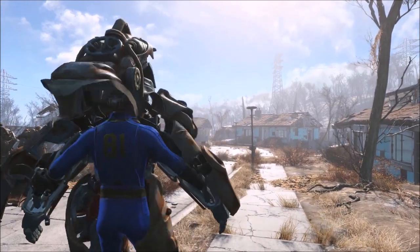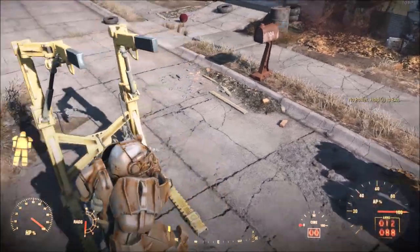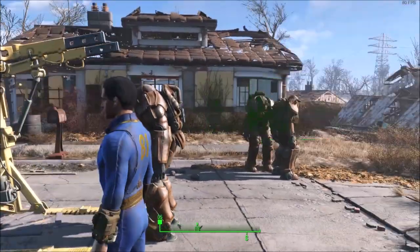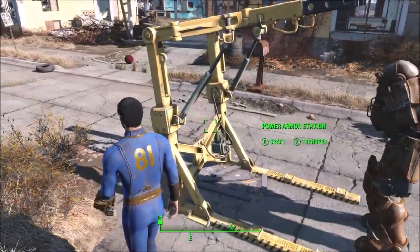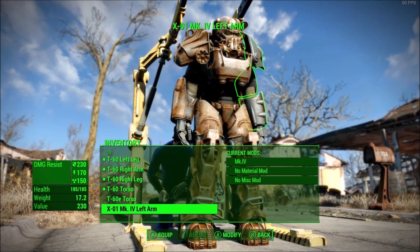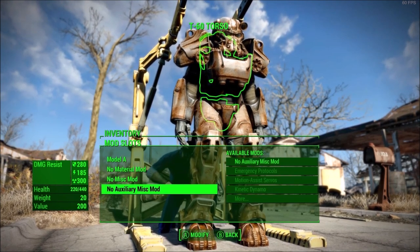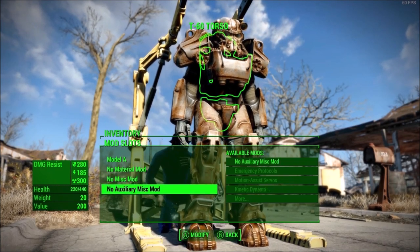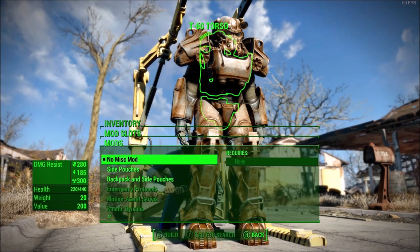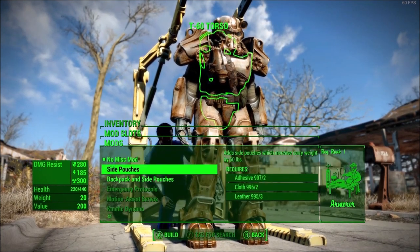The only one that's a little different is the T-60. As part of the diversification, I gave the T-60 a small debuff to armor health — that's the only change. The key thing is that the T-60 torso gets a miscellaneous mod slot AND an auxiliary miscellaneous mod slot, meaning you get two miscellaneous mods for this one torso.